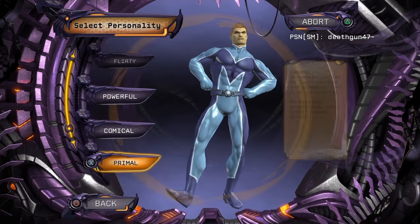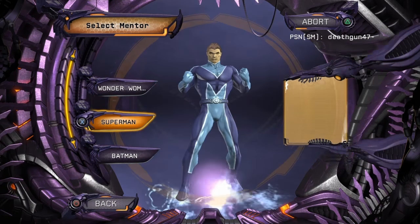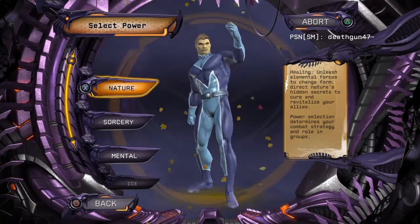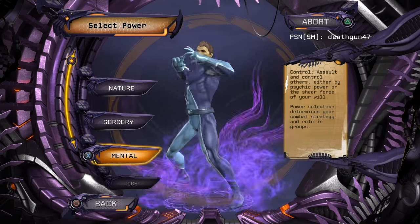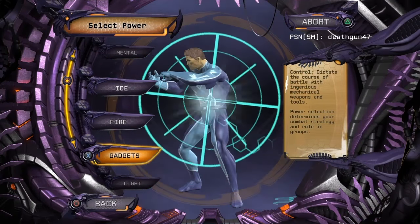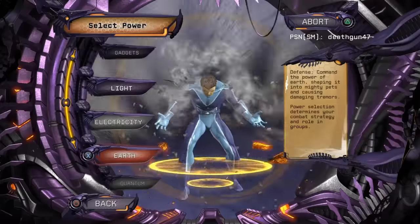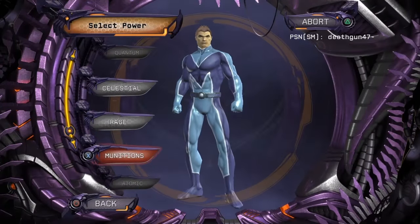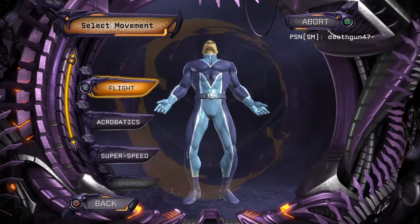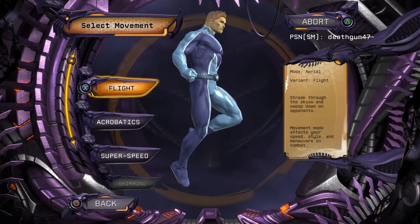Here you can pick the personality of your character. We're gonna be picking our mentor — it basically affects your missions and what you'll be seeing in the game, but not combat, that will be exactly the same. Here we will pick our powers: nature, sorcery, mental, ice, fire, gadgets, light, electricity, earth, quantum — we got tons of powers! These bottom powers you do have to buy either DLC packs or a membership.